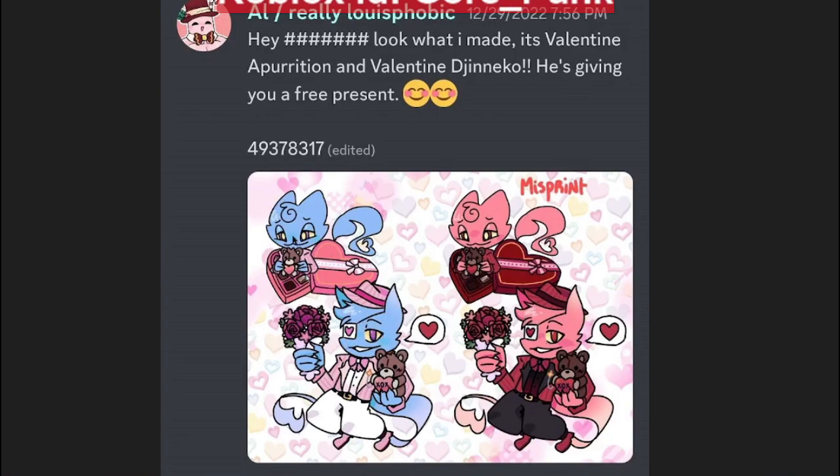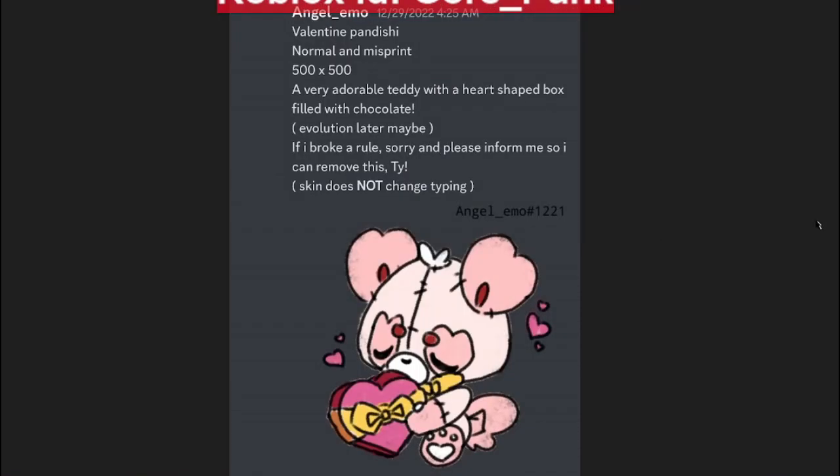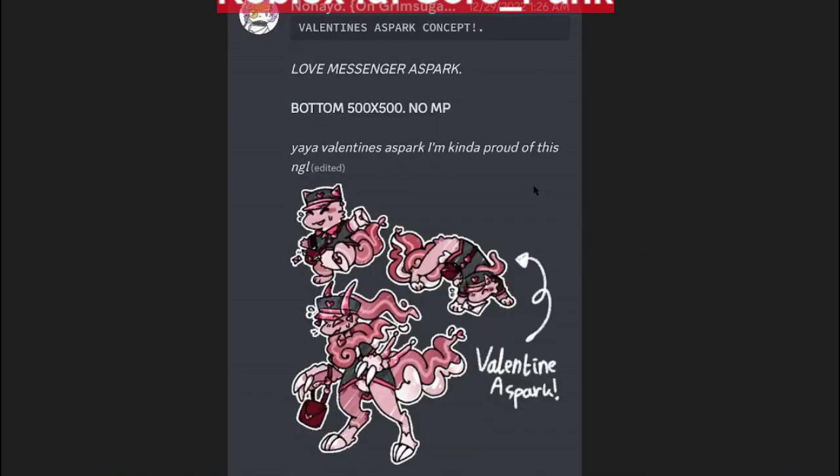I like how they kept the regular one with his regular color of blue and then made the misprint more Valentine's with pink, to make you want to hunt the misprint if it was in-game. Valentine's Day Panda Shy — look at him, he looks so sad, so adorable: a teddy with a heart-shaped box filled with chocolates, not bad.